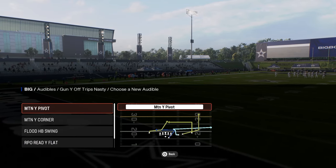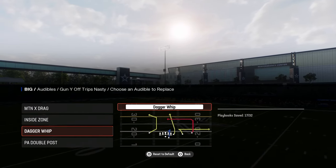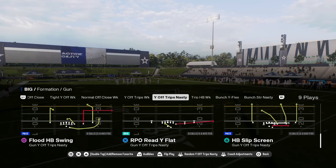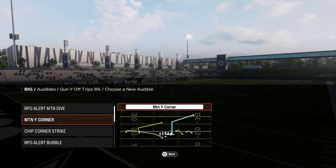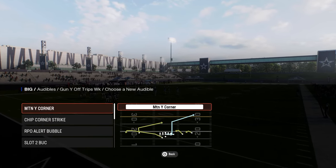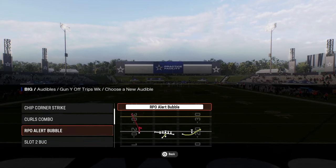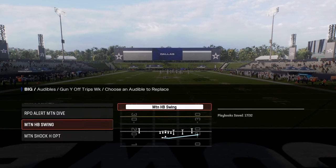The best play in the formation is really this RPO read flat. We'll throw in the auto motion basic inside zone, dagger whip — which is a great play with that short whip — and PA double post. You can also audible from wild trips nasty to wild trips weak. It has some use: you have an RPO with the RPO alert motion dive, motion corner with that short corner route, and this motion shock option that you can turn into a streak.